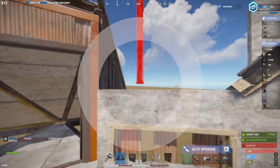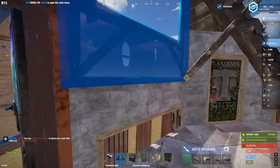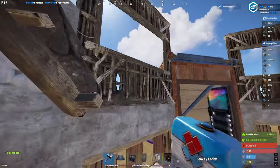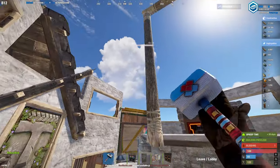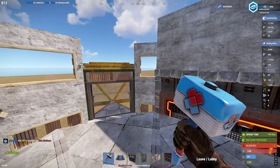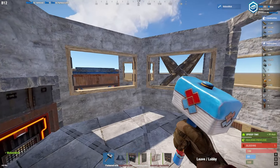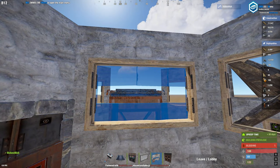On top of these window frames we place another set of window frames for additional peaks. Now we upgrade those as well. Once upgraded, we're going to create our top floor bedroom. We place a double door frame which will be our access to our roof, a half wall on this one, and then four window frames covering our bedroom. Upgrade these and then we need to place horizontal embrasures to create ankle-biter peaks on the roof.